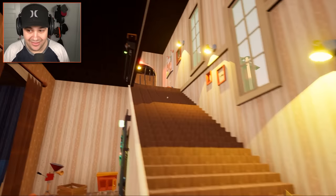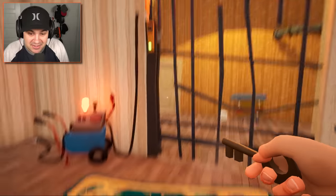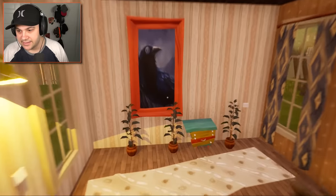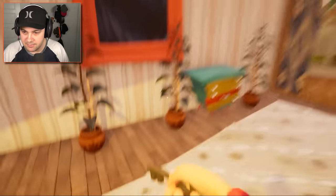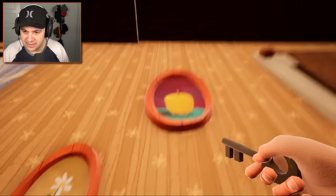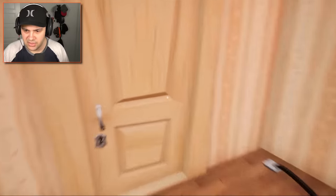Alright, let's head up to floor number two and see what's going on. I've got a generator — I'll turn that on, I don't know what that's gonna do. There's also a crow painting — you seem weird. I can't pick up those plants, I can't pick up anything in this room. I can't grab the paintings either. Very strange. We'll just move along for now.